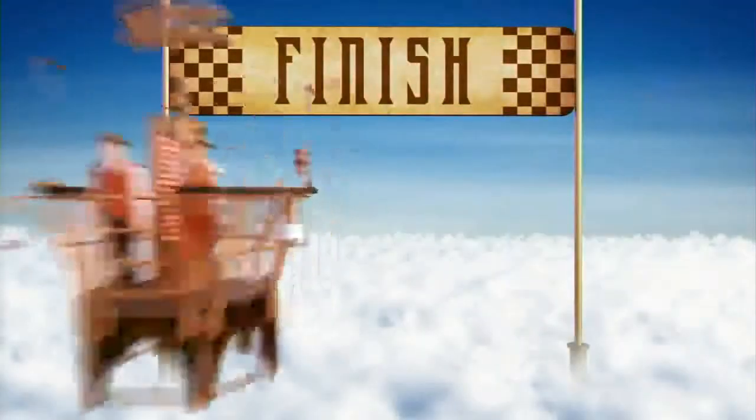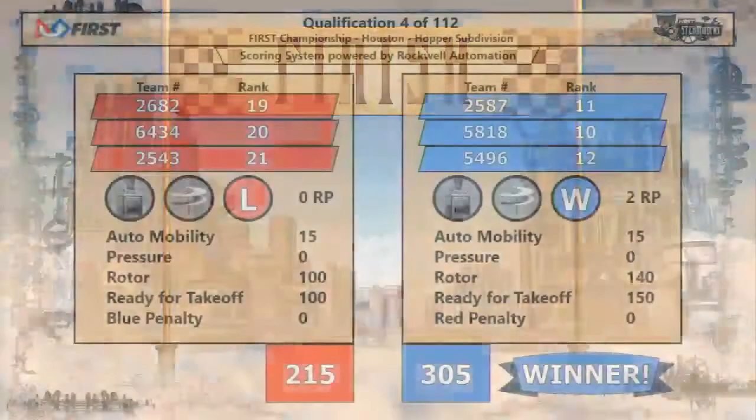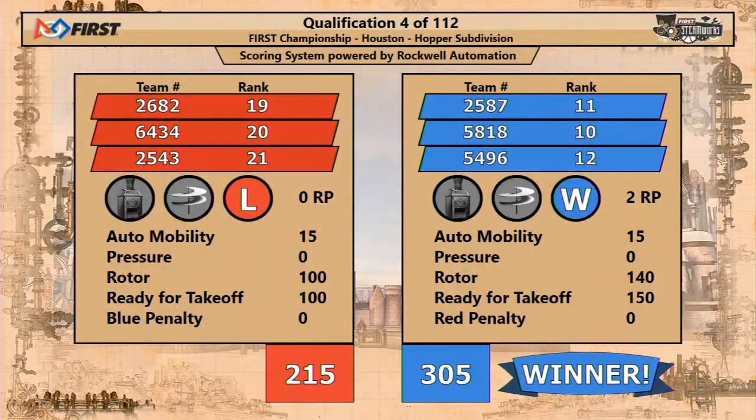Newell Cross — Blue Alliance taking the victory. 305 to 215 over the Red Alliance.